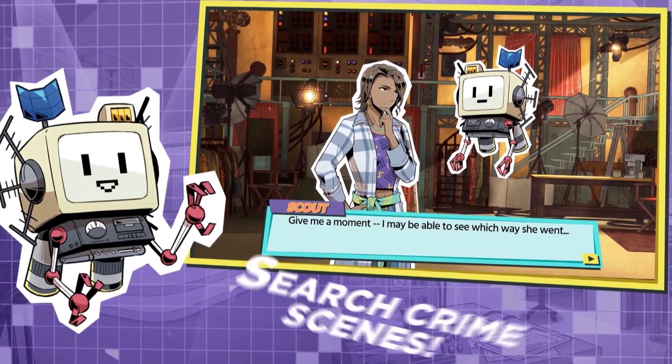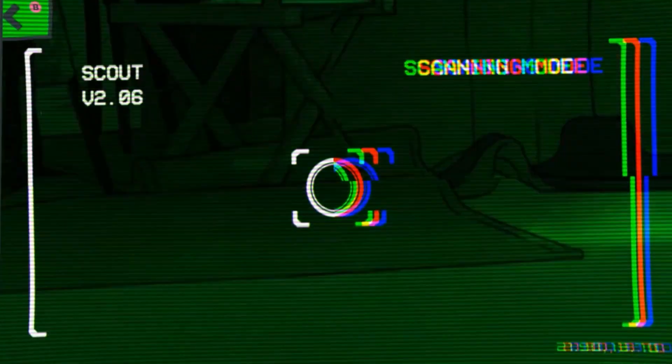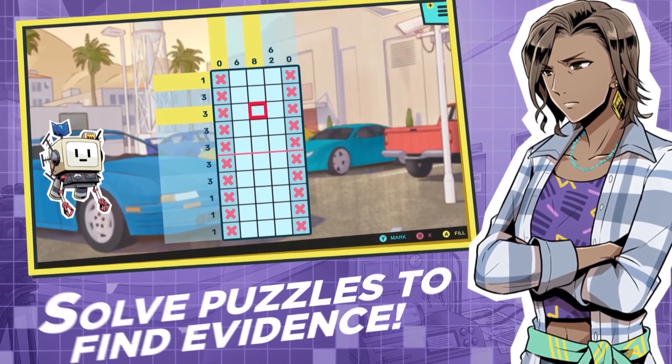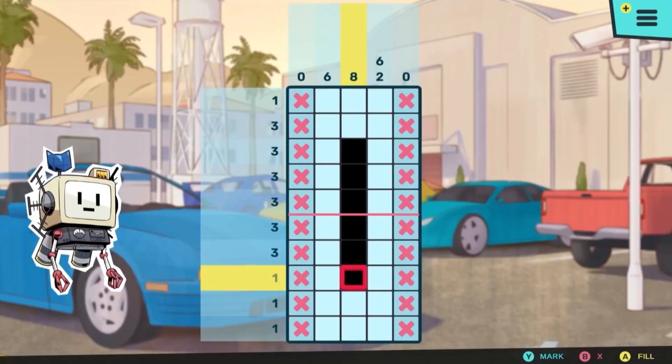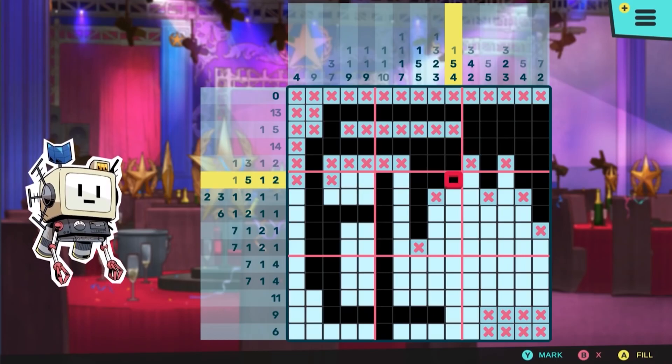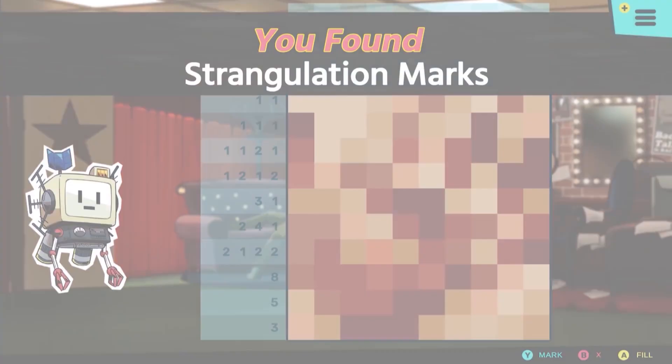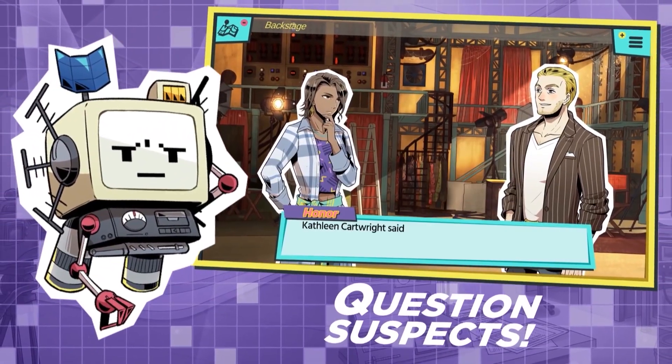In Murder by Numbers, you play as Honor, a TV actress turned detective who must use her on-screen skills to solve real-life murders. Luckily for both her and us, this isn't done alone. You do this alongside a sassy but caring hairstylist, an angry self-obsessed co-star with surprising depth, and most importantly, Scout, your personal robot friend with his own mystery.